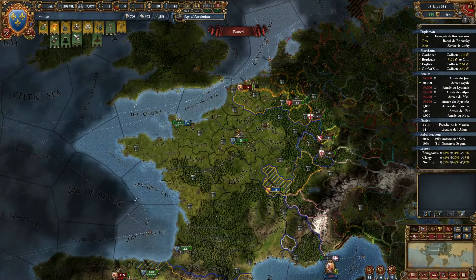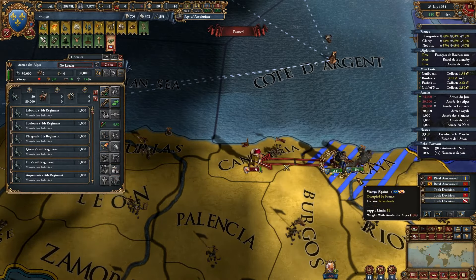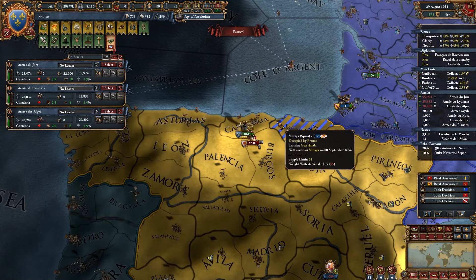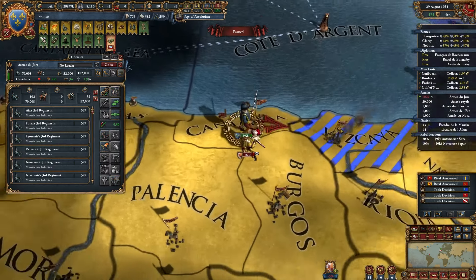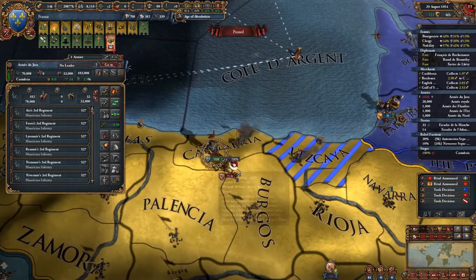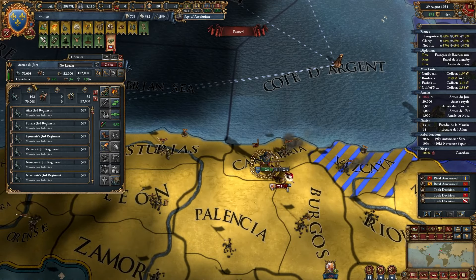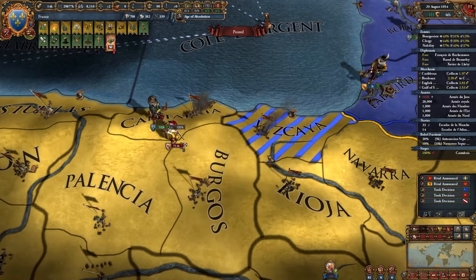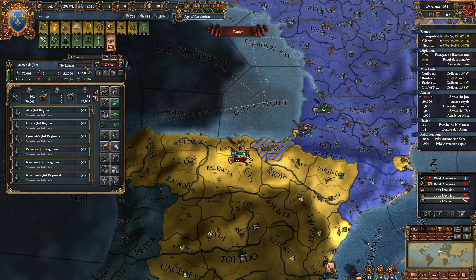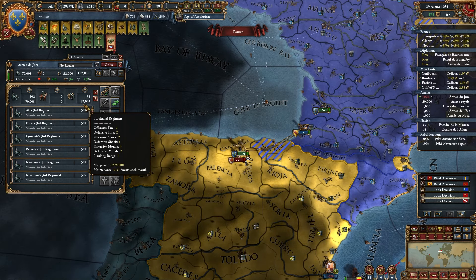That's very bad: artillery on the front row takes twice as much damage. We lost 12,000 troops. Now let's load back and repeat the same but send the infantry stack first, wait a week, then send the artillery stack. This time we lost zero artillery. You need to have some infantry reserves so your artillery doesn't go to the front row — if it does, you lose a lot of artillery. Reserve troops also lose 2% morale per day of battle, so it's better for them to stay out and not lose morale.